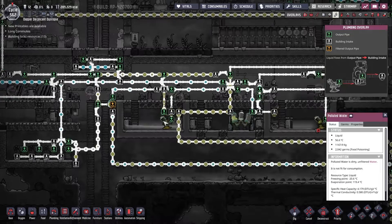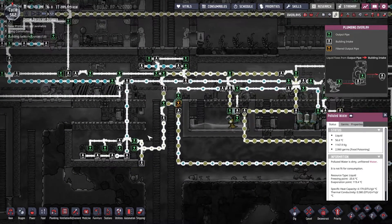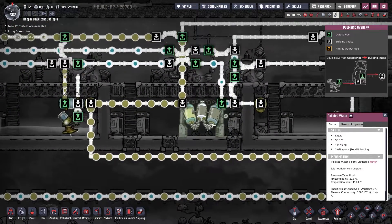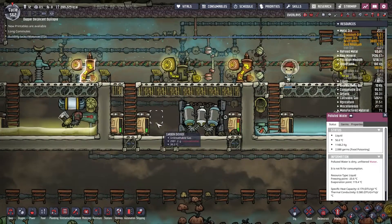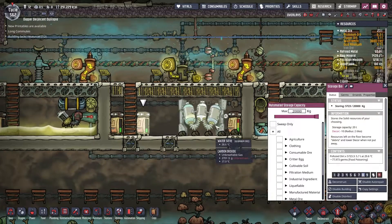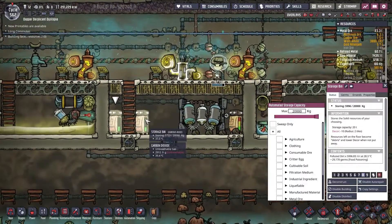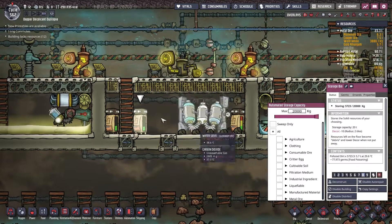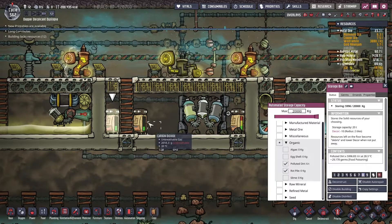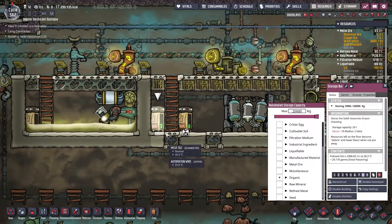Right now all of my water is going to the green water system — which is fine, it needs to. Then a load of it is coming down here to deal with CO2 as well. I think maybe I just need a more sensitive sensor, because it's not that I don't have enough polluted water. Polluted dirt in here — I think it's the same thing in this one. Yeah okay, so I can deconstruct this.